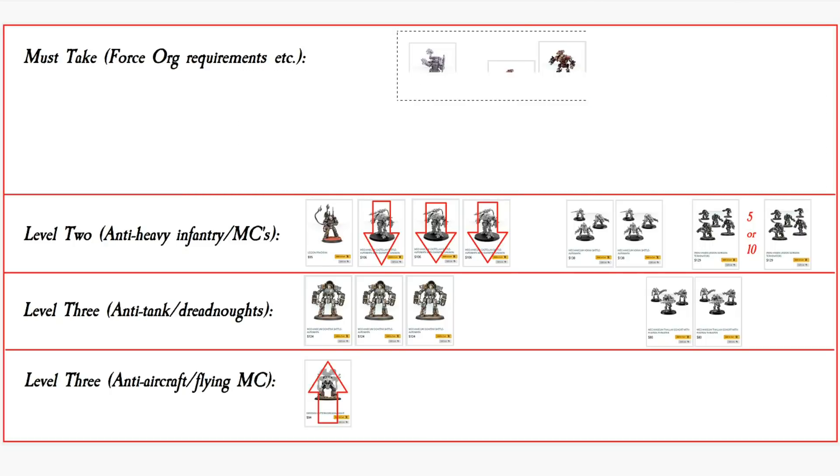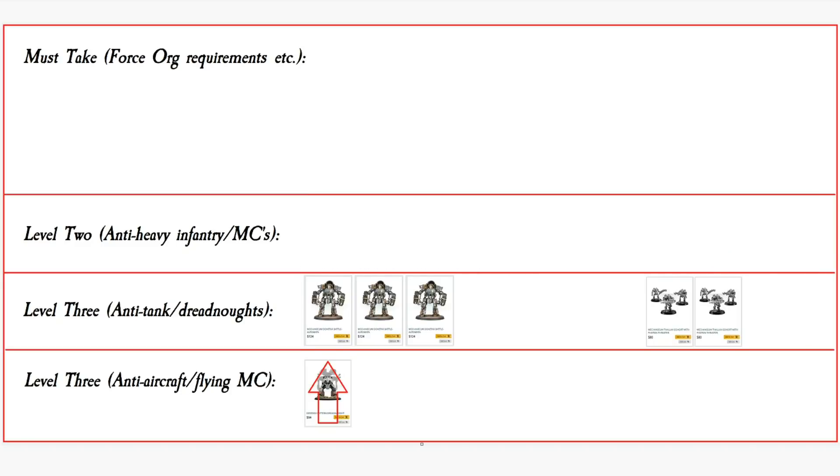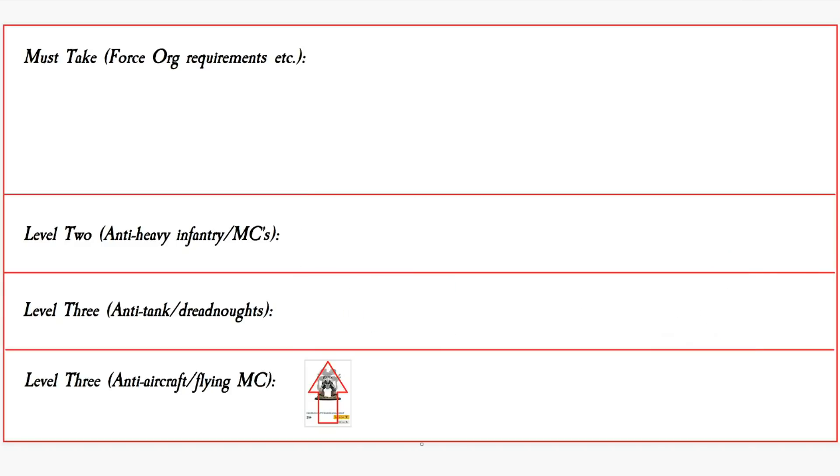So let's reset the clock and look at our next force that someone wants to see. We've done Brethren of Iron. A Scouring Force is a bit more difficult so I'll put off a Scouring Force for another time. A Loyalist version of a Traitor Legion — I'm going to do a Loyalist Death Guard and include that new Death Guard unit, because I think that'll be a lot of fun.